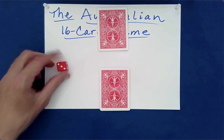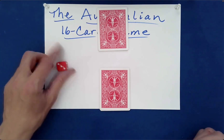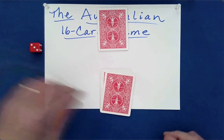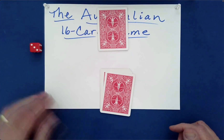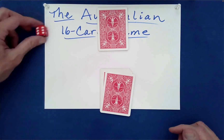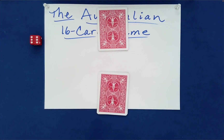Let's do a couple more rounds. Do you want the packets switched or left the same? We'll use the die — three, we switch again. If you're thinking I'm playing with the die, we'll roll it a second time, because so far we haven't kept our own packets. It comes up even, so we'll just leave our packets as is. That's what the universe has decided.